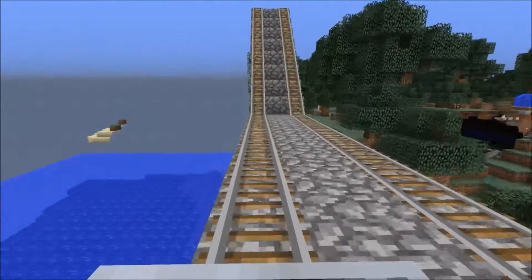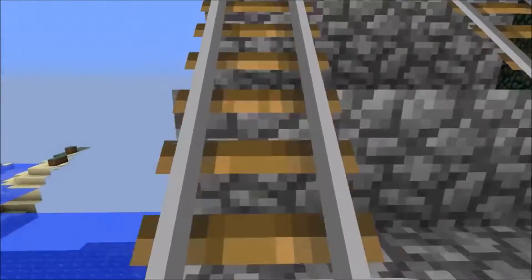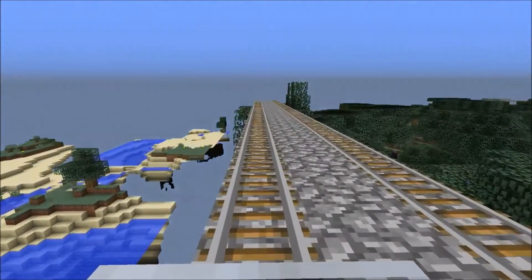We now pass North Flemington and head up an incline as we head towards our next stop, which is Naythorn Hill.